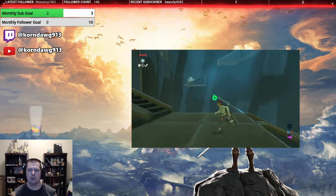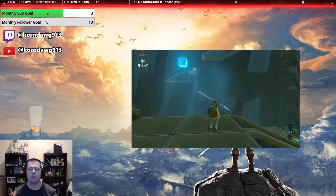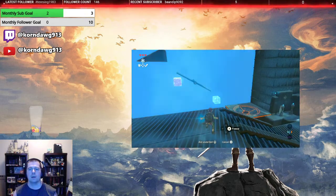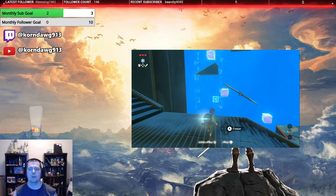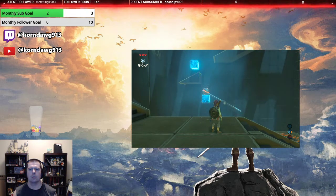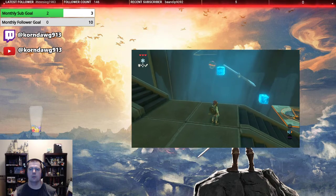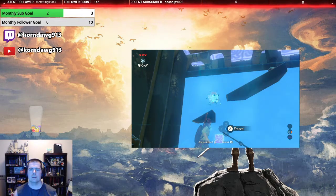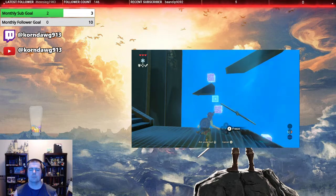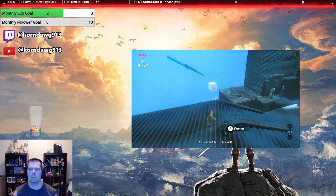Here we have another puzzle. What we want is the orb to go that way, but we don't want it to drop there — we want to give it a little bump over here. Okay, that one's not working. Maybe there — we don't want it to move at all. Maybe it's this one that's not working. All right, so we want that one.